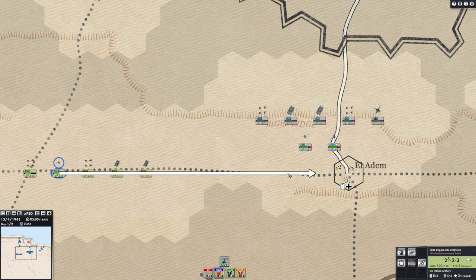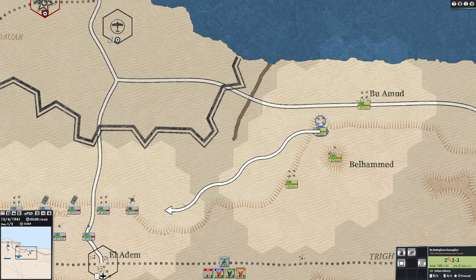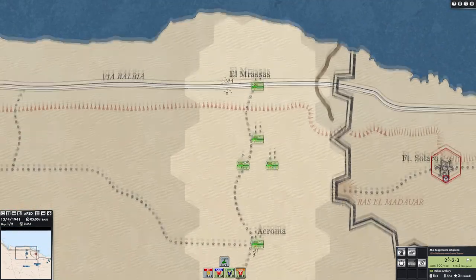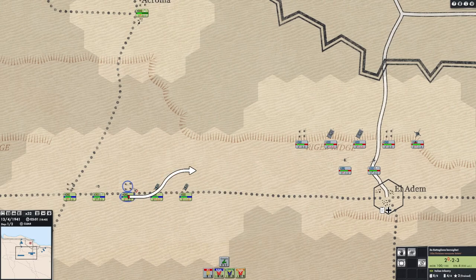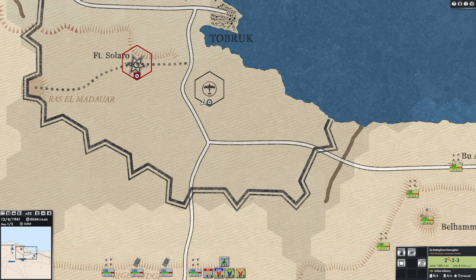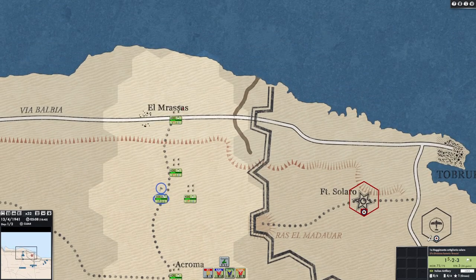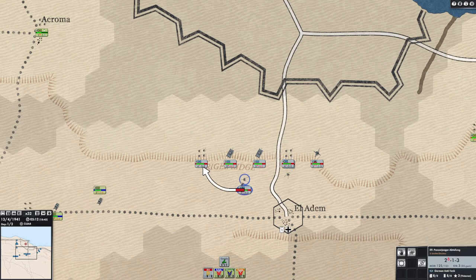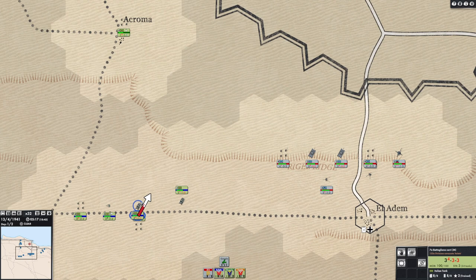It's probably more efficient to move the armor directly east along this trail rather than through the desert. On the right flank, we're bringing this Italian infantry over. I don't like the idea of a spread-out right flank and spread-out center with a left flank I can't use — I'm going to try and consolidate my forces. Combat starts at 5 a.m., but we're not in contact with the enemy yet. We can't even spot any of them; their defenses are shaded in gray.